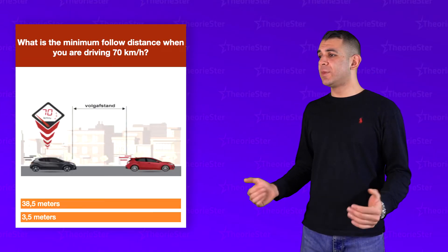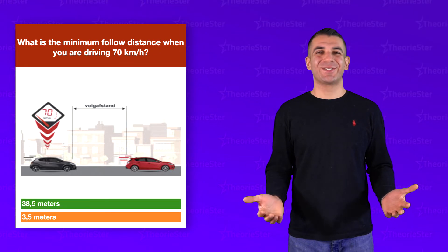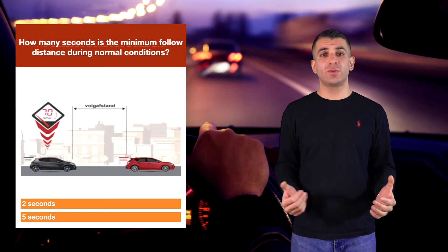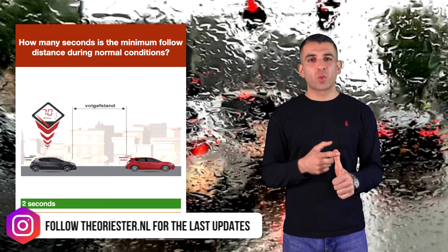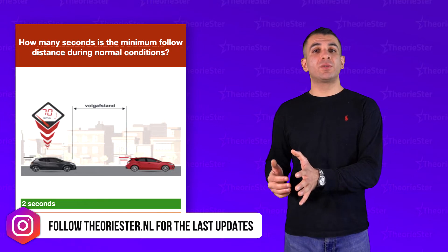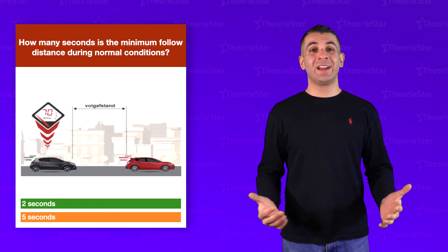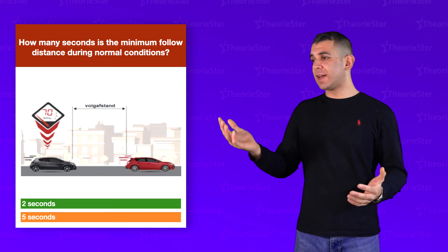What is the minimum follow distance when driving 70 km/h? The follow distance can also be expressed in seconds. How many seconds is the minimum follow distance — A, 2 seconds, or B, 5 seconds? The correct answer is 2 seconds in all normal situations. If it's rainy or snowy, add 1 second, making it 3 seconds. Depending on conditions, it can even be 4 or 5 seconds. But the standard answer is A, 2 seconds.